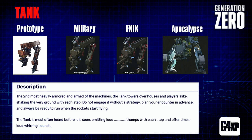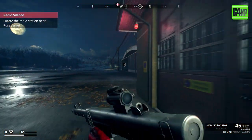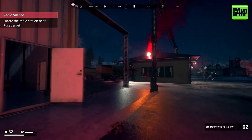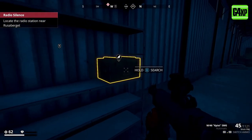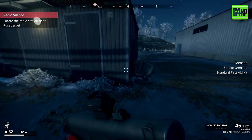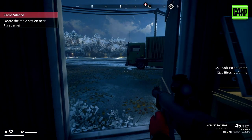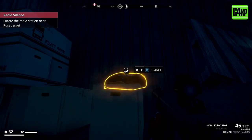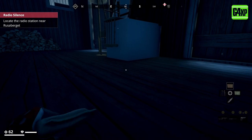There is one more boss type to be aware of: the Reaper. You won't come across it until level 21 or a level 21 area. These are basically supercharged tanks - above the apocalypse class, they're essentially the boss of the game. I haven't come across one yet so I can't speak to it too much, but they look very nasty. You'll find them in the mountains, farmlands, north coast, and Himfjäll Island, as well as in the Alpine Unrest DLC.